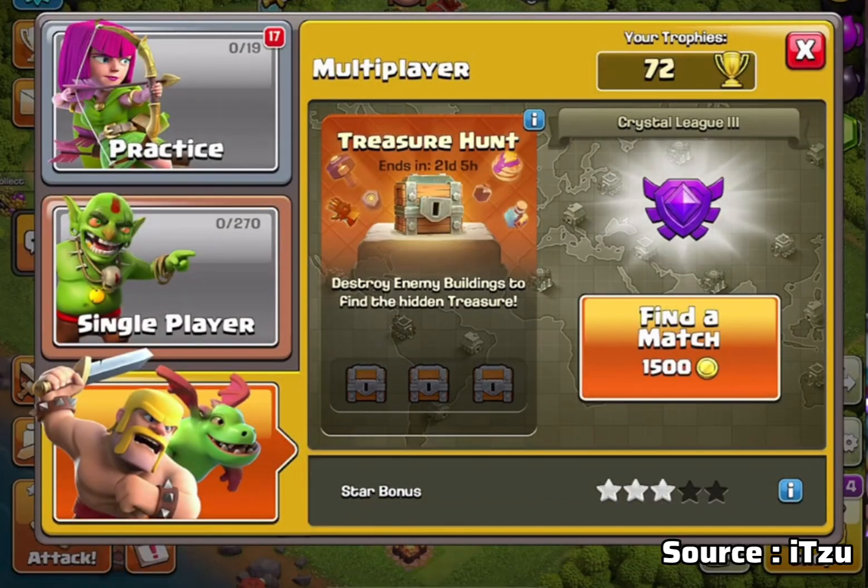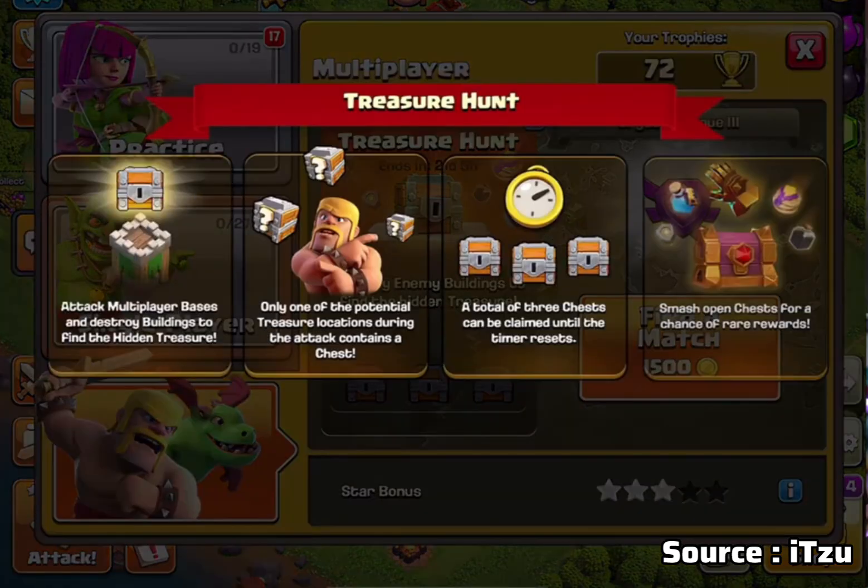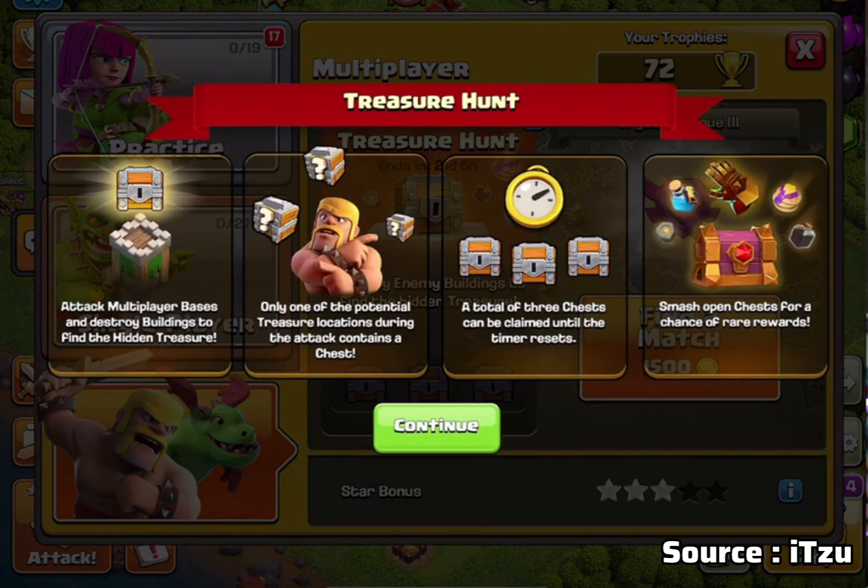Let's go to the event. This event is a treasure hunt. You can click the attack button in this event and see the details. So we are going to climb here. In the multiplayer battle, you can attack.